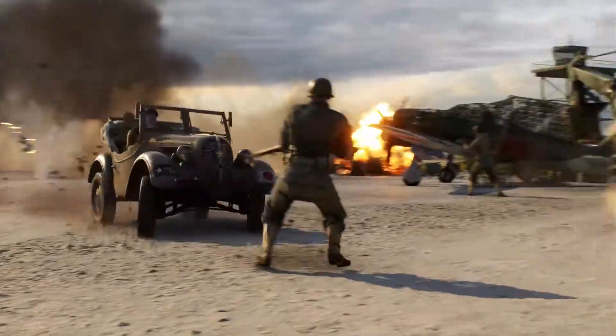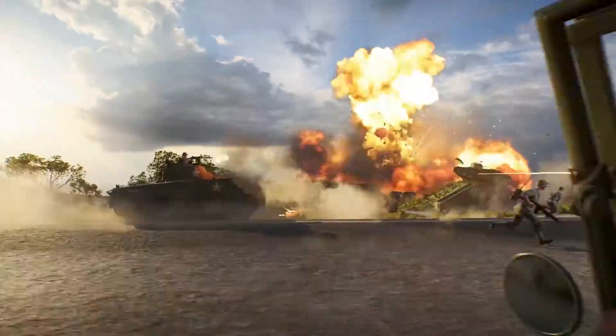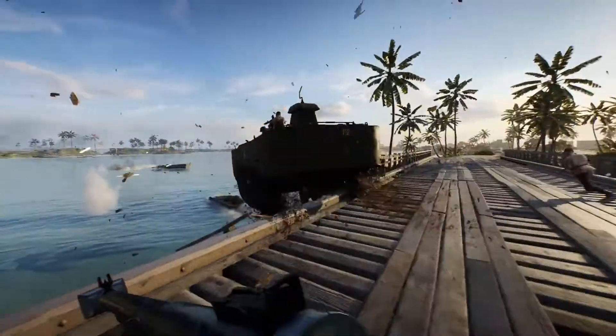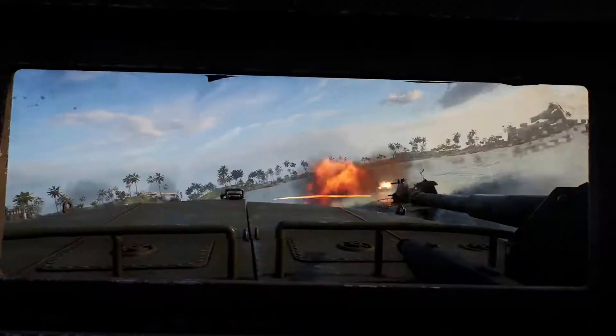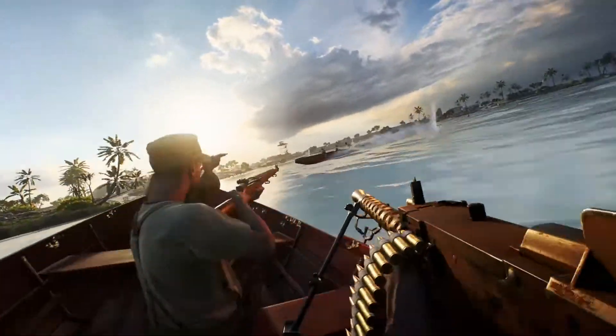The expanded map and the flatter topography also works great for vehicles, giving you lots of room to move around. Amphibious tanks and boats that spawn on the beaches of Wake allow you to move freely around the island, discovering new and interesting ways to surprise the enemy.